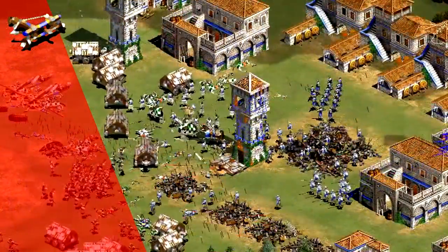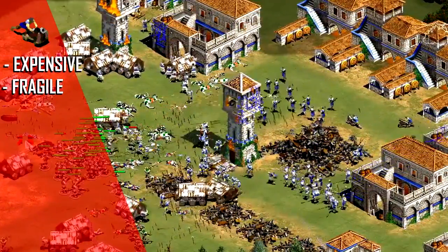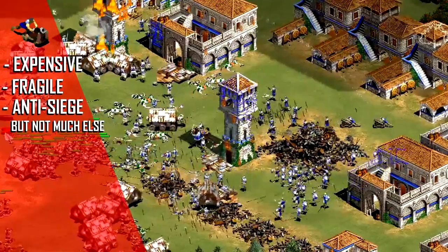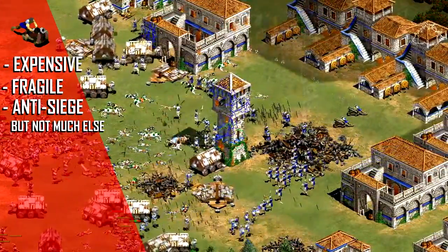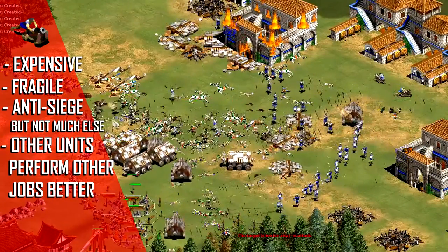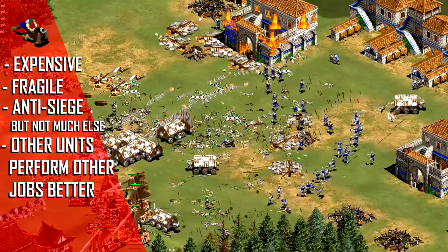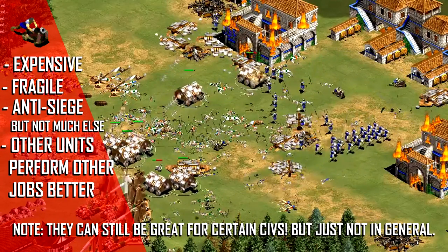Please note that this does not go for Bombard Cannons. They are very expensive and very fragile, and because they only really serve to take out Onagers and Scorpions, they're not that great of a unit to use. They can take out buildings and offer long-range support, but Onagers and Rams simply do this far better, and as such in deathmatch, pro players try to stay away from them as much as possible.